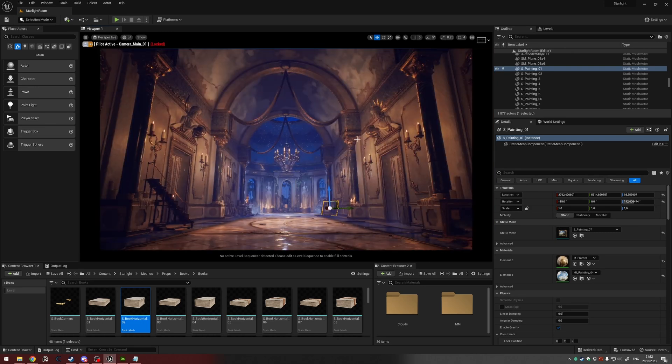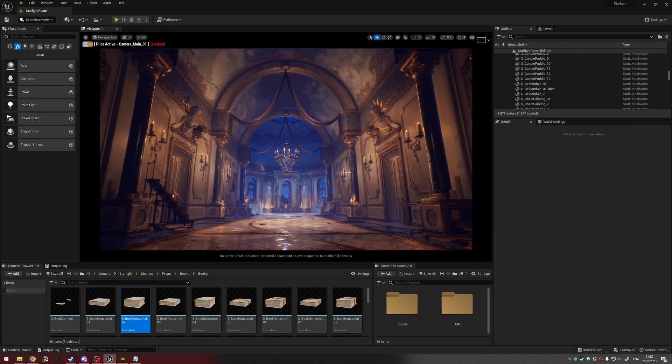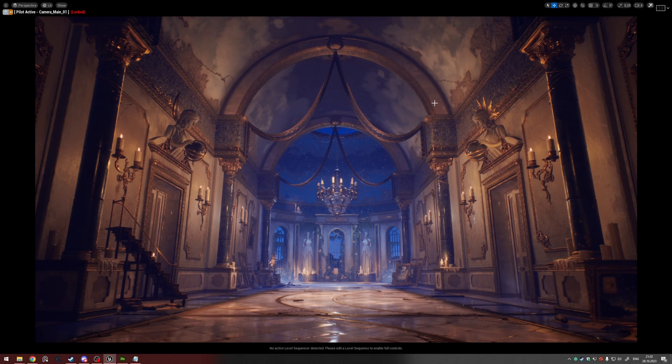Use reference and understand your final goal in terms of light: what time of day, what air condition — polluted or clear — what weather, and what type of light sources — electric lamps, neon lamps, or warm candles. When you're close to the final stage and adding props, start thinking about showing your props in their best light. Those are pretty much my main rules when doing lighting for my environment.